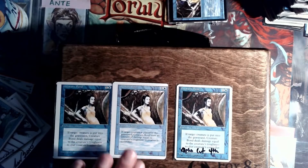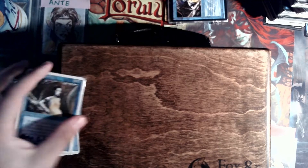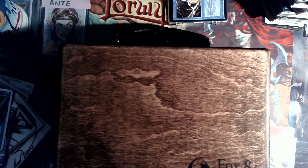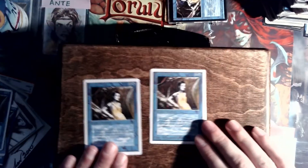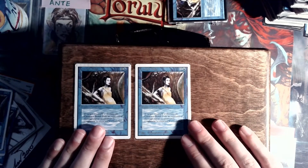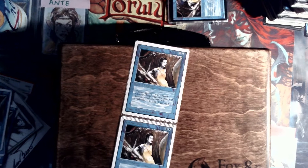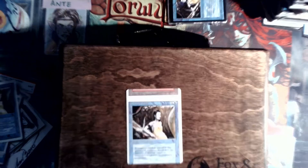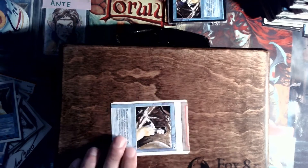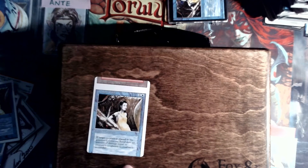Alpha cut Fourth Edition. A couple other factory errors — I've got a couple Unlimited crimps, some of the nicer crimps that I've seen in my time collecting. They can actually kind of line up perfectly here if you want to use your imagination. Of course, you've got to have a non-factory cut one as well. This is actually the only non-factory cut Creature Bond I've ever seen. I'm sure there's more out there, however I obviously don't have them.